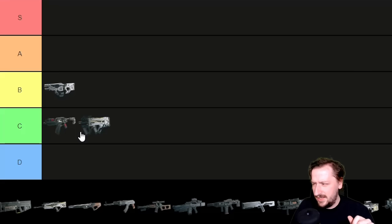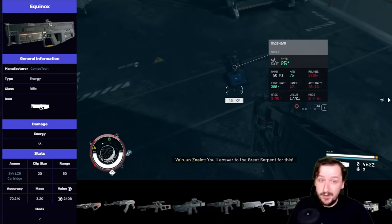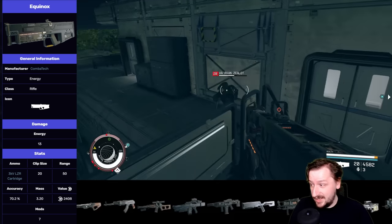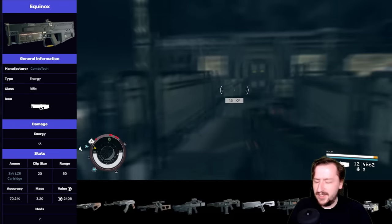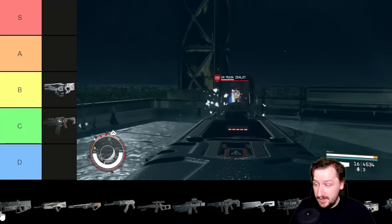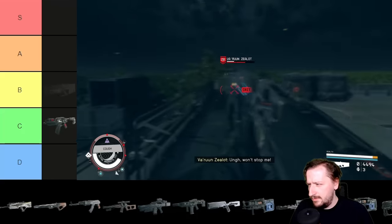Our next weapon is the Equinox, the laser rifle — one of two laser rifles in the game, along with the Orion. This one does okay damage per shot and benefits heavily from mods, similar to the Solas. It is very accurate, has nice sights, holds 20 shots base, and can be either semi-automatic or fully automatic. You can even have fire lasers on this. Overall it's a pretty good weapon with a lot of customization. I think the base Equinox is probably a high B tier or a low A tier.